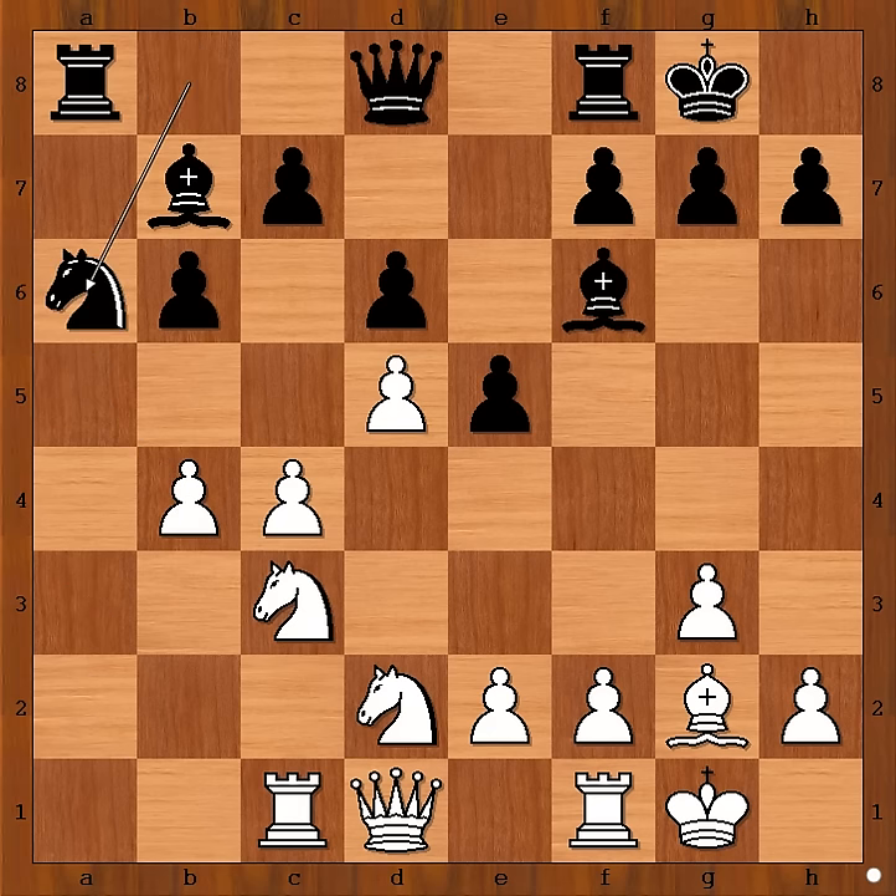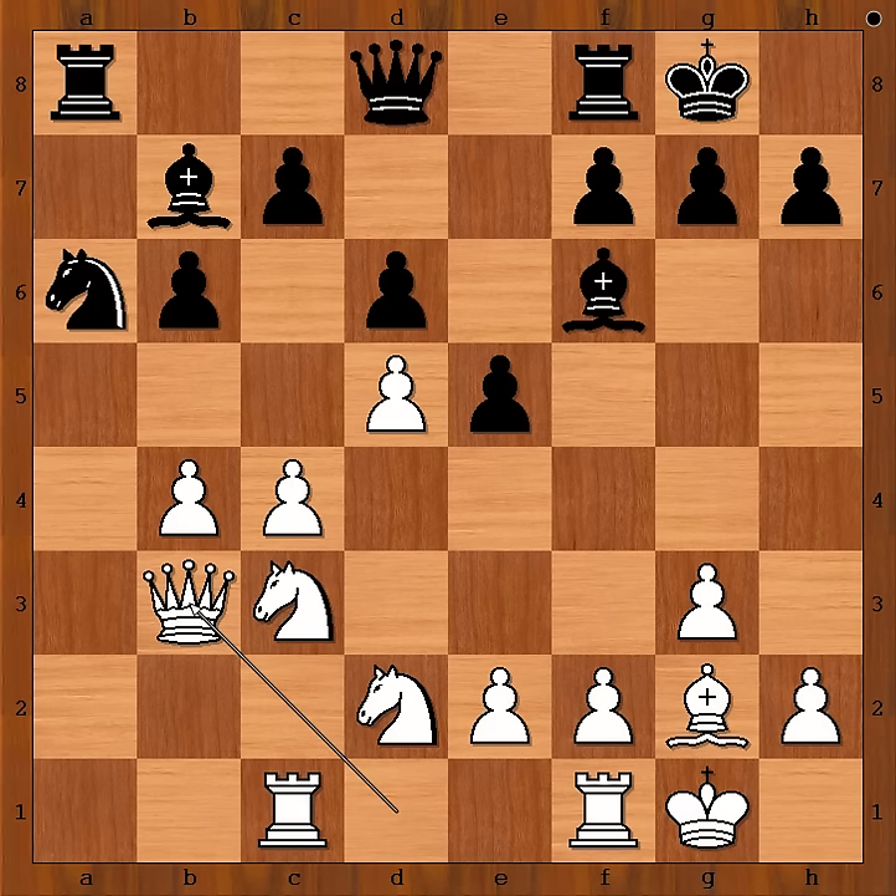Knight to a6 attacking the pawn on b4, and Nakamura played Queen to b3. White has a space advantage. Black has a bishop here, but this is not much of an advantage because the position is closed.